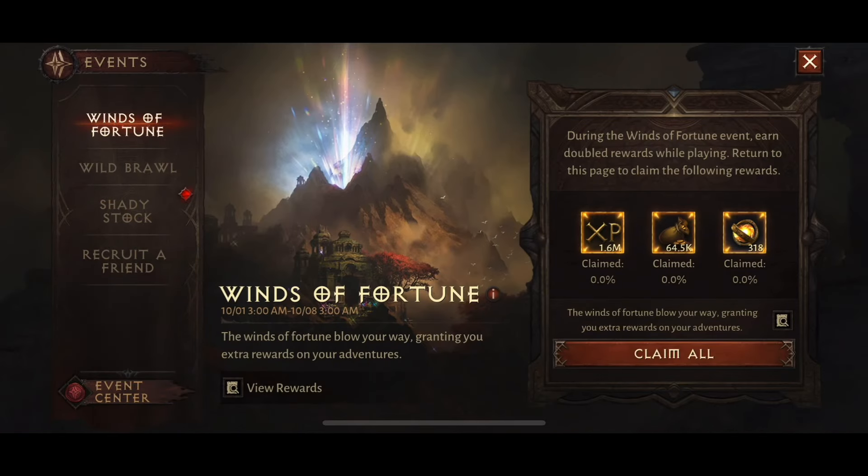This just landed in game this morning and you can see it says here the Winds of Fortune blow your way, granting you extra rewards on your adventure. This is available from today until the 8th of October at 3am, so be sure to take part in this event.